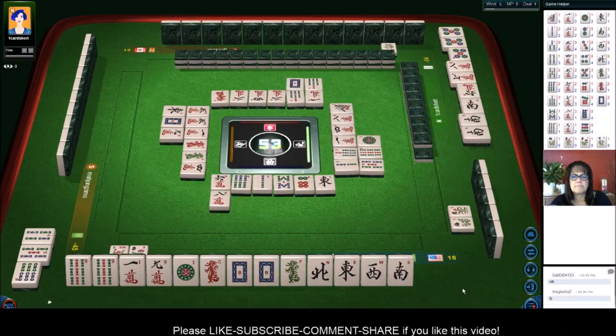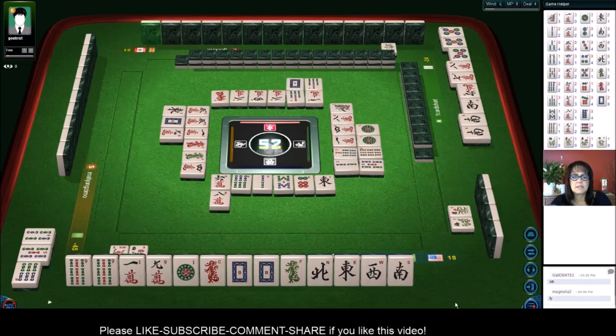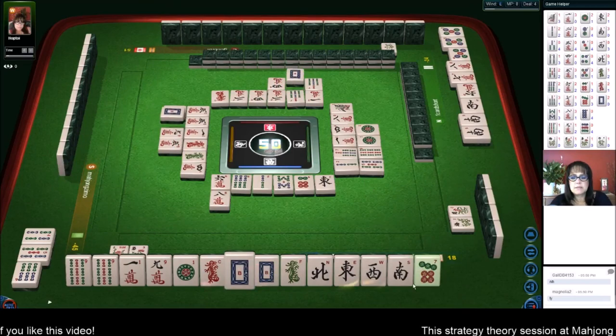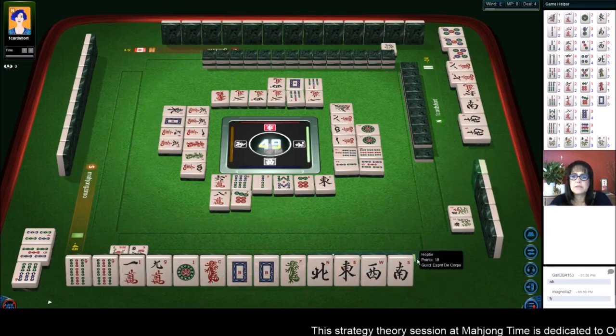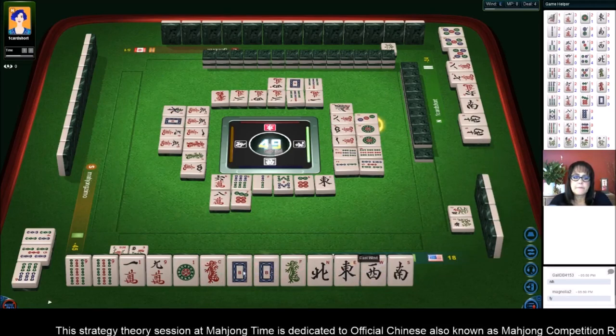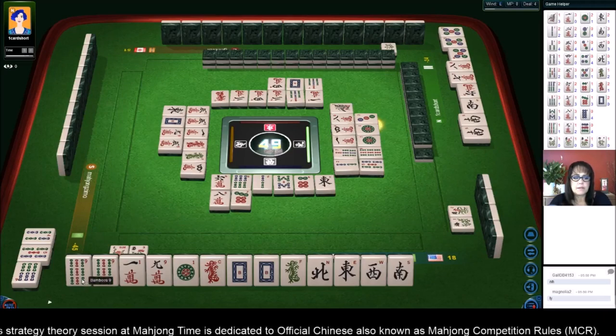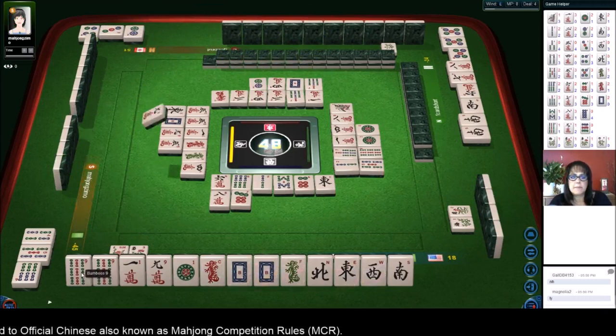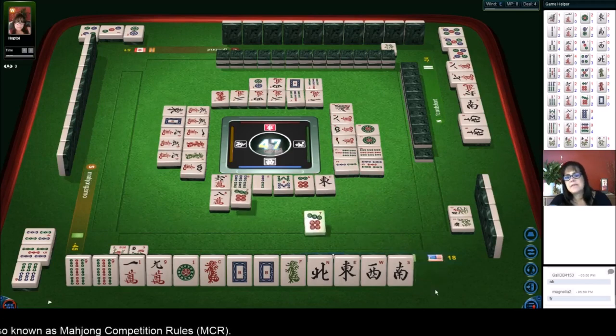Pung. One dot - okay. There are no nine dots out and there are no one bams out yet. Come on, come on! Oh darn - seven dots. Oh my goodness, this gets my heart rate going. Three dots - 88 points. Two dots, come on. We need a nine dot or a one bam. Nine characters, oh my goodness. Seven dots - oh shoot.